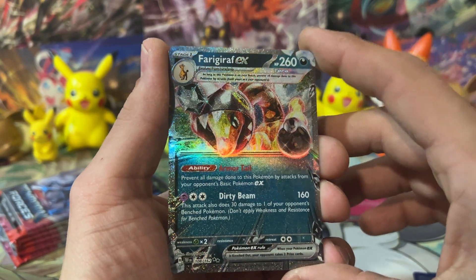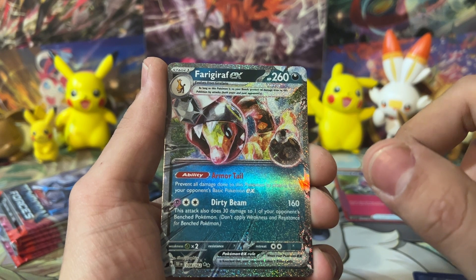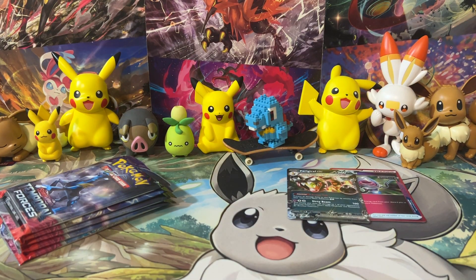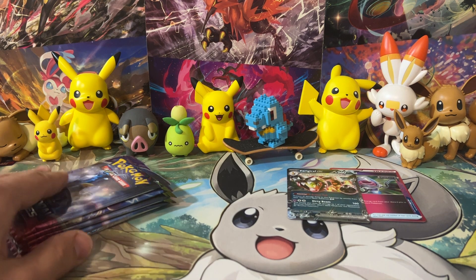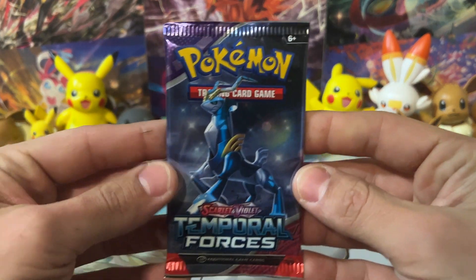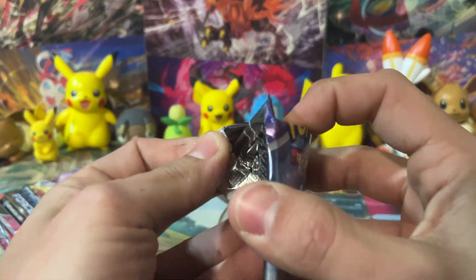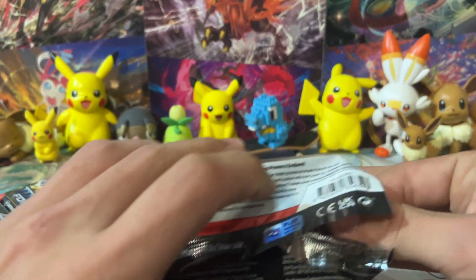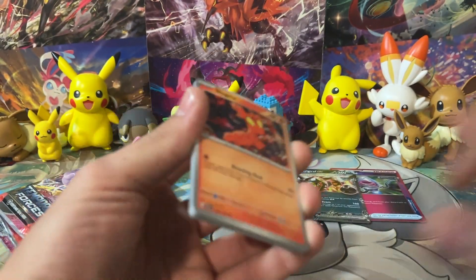Not too bad - a little Tera EX right there. What were the Tera EXs in the set? It was Ferroseed and I think Magcargo. We're halfway through - this is our sixth pack. Let me know what you guys are getting from the code cards. Let me know what you think about Temporal Forces. Twilight Masquerade is right around the corner, like just a month and a half away.